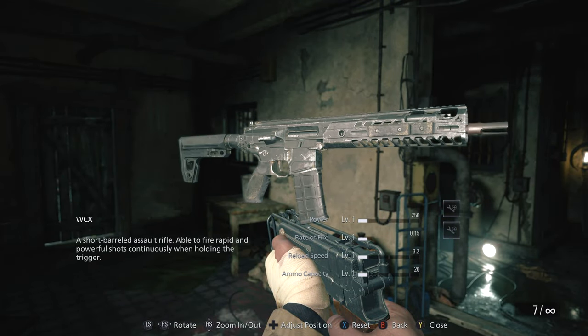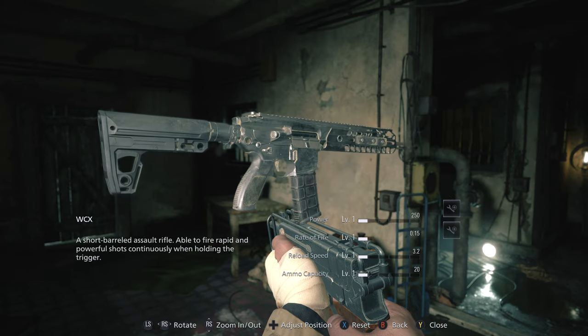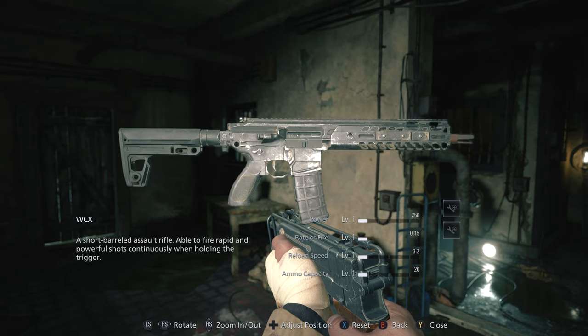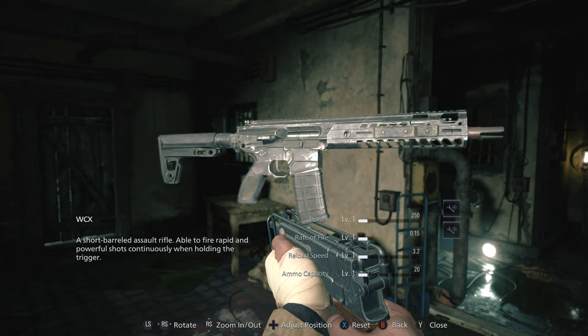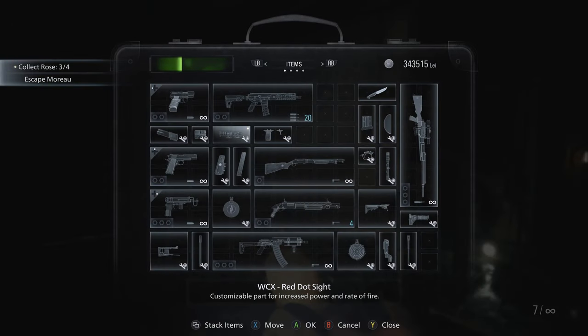A short-barreled assault rifle, able to fire rapid and powerful shots continuously when holding the trigger. And as you can see right off the bat, unlike the Dragoon, this one can be upgraded and fitted with custom parts. The WCX is an unlockable for beating the game. Once it's available in the store, you can purchase it for 30,000 CP, similar to the Dragoon. And you can find it and its parts with the Duke once you begin New Game Plus.